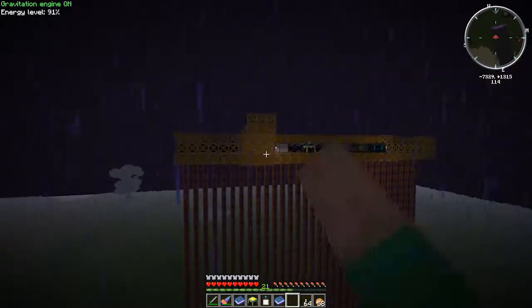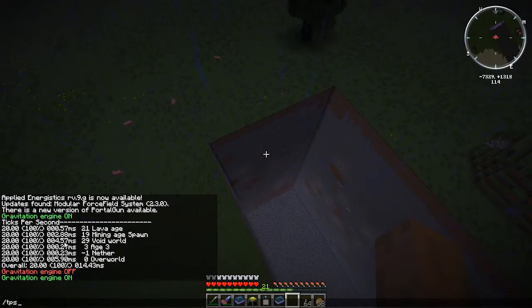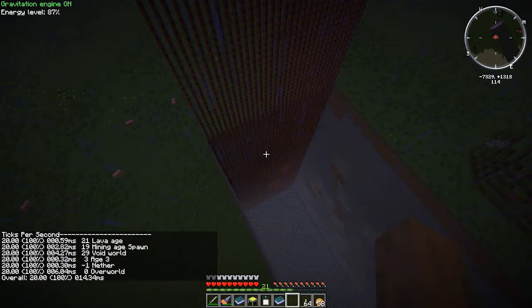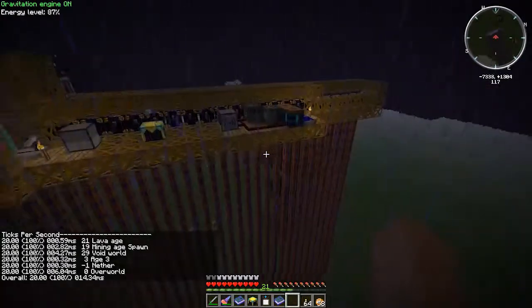Welcome back. So we're back at the frame quarry, just trying to figure out what is going on. The overworld is at 5.9, the void is 4.57 — that actually is a significant reduction. It's been sitting at around 12 to 14 for the last little while. We have one chunk loader in there loading most of what we've got. This one here is the mining age — the only thing in it right now is this quarry. These numbers aren't a big deal; overworld just jumped up to 2.82, which isn't too bad seeing as I'm in here.